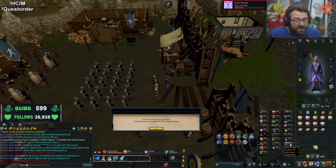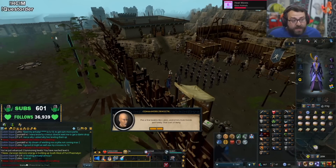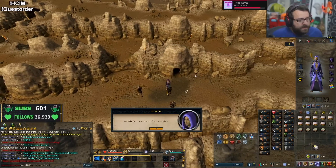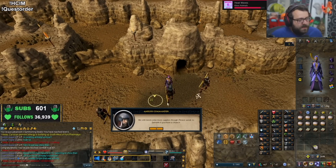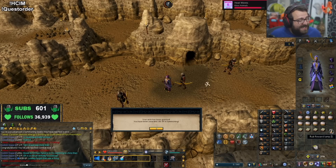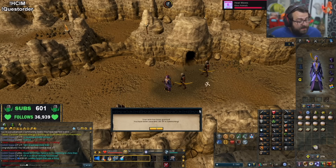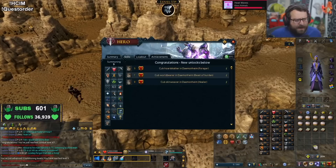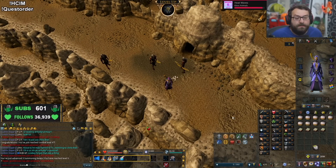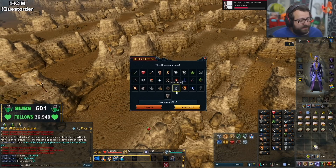We'll do the delivery and put the repeatable XP into summoning and we'll get like 12 summoning or something — quite a nice little kickstart. We get 180 XP per lamp into summoning, we can do this five times. We're level 9 summoning already, so it might be more than 12 summoning from this. Level, level, level, level — that is 12 already and I have three more trips, this is gonna be big XP!